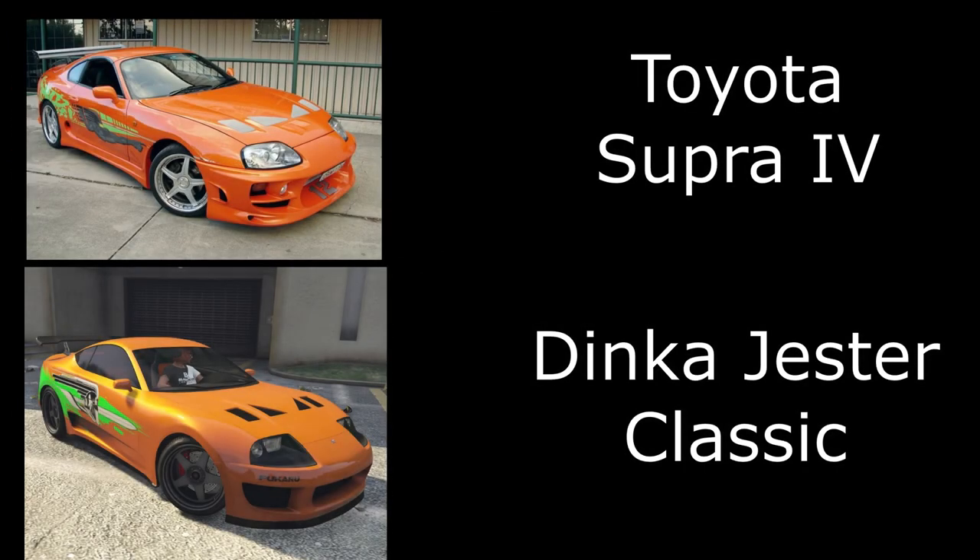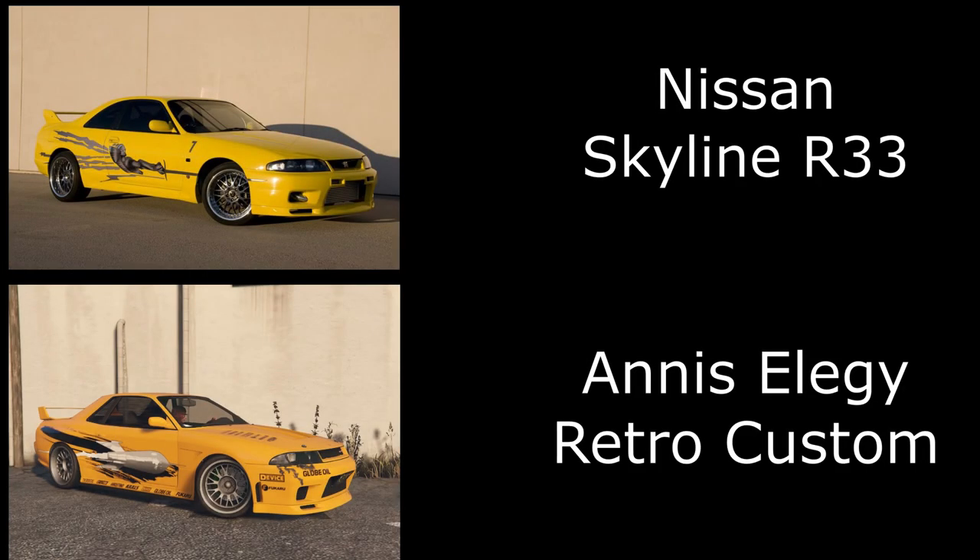Number two is the Mark 4 Toyota Supra, for which I've used the Jester Classic. You can get the livery quite close and get the hood to match. Unfortunately you can't get the spoiler, but it's as close as I could get it.